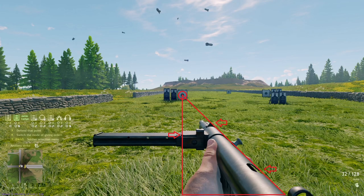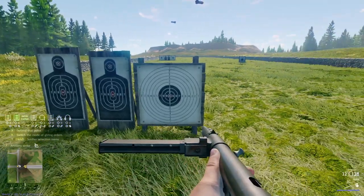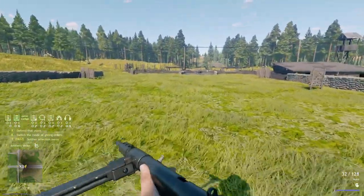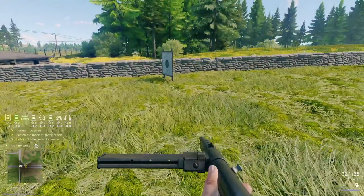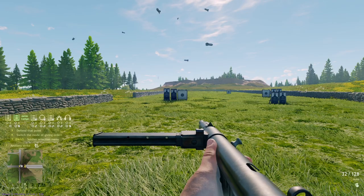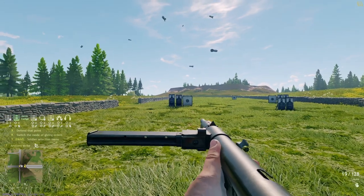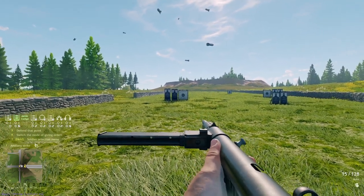Over here, see this triangle? Notice the arrows on it — it's a right triangle. The left line is lined up with the edge of the magazine holder, and the right line is lined up with the right side of the barrel. Where they intersect at the top is where the bullets are going to hit. The target is empty right now — I'm going to move back to a pretty far distance and shoot from the hip.